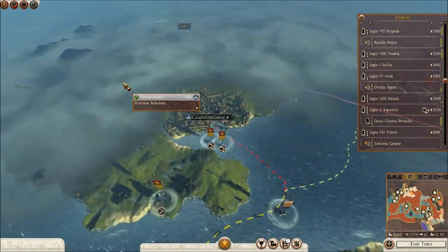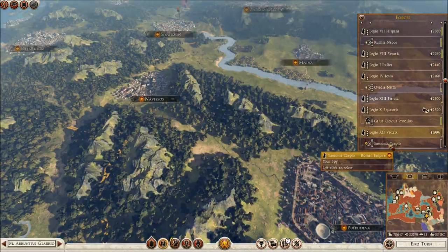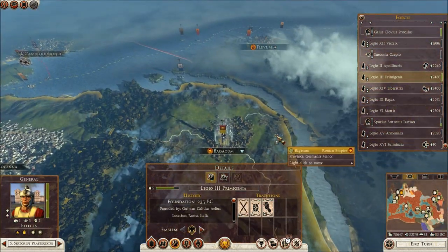I'm sending three to Britannia, which is all I should need to take over these lands. Then after that I'll hopefully take over the lands of the Raiety. We have another agent over here now. Legion 3 — yeah, you're staying there.